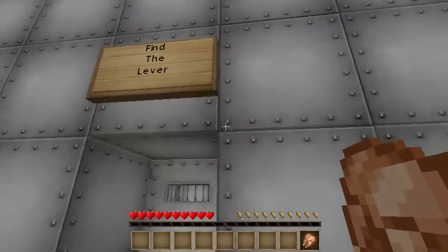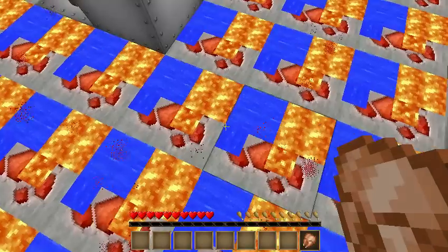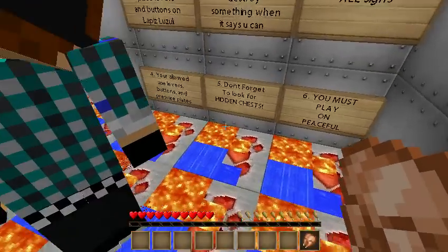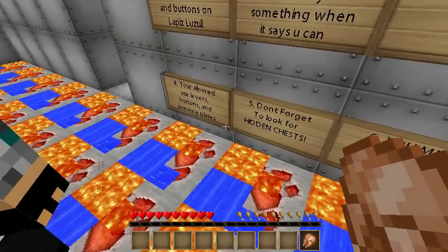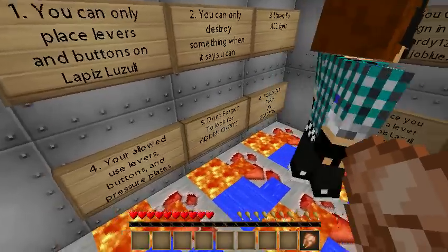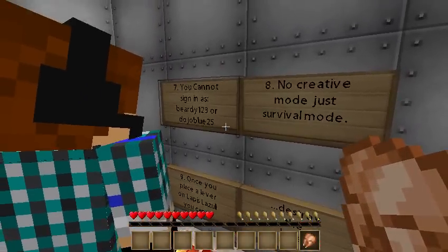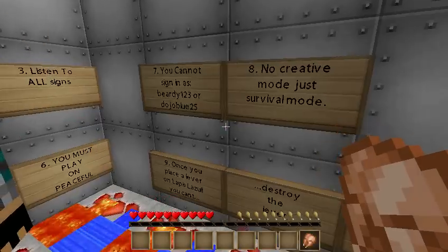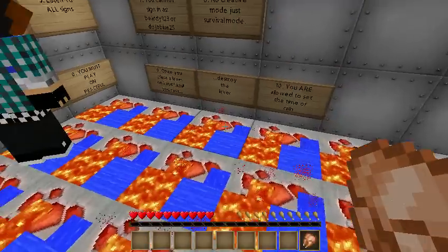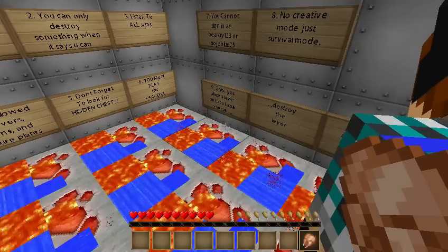Rules: One - you can only place levers and buttons on Lapis Lazuli. Two - you can only destroy something when it says you can. Three - listen to all signs. Four - you're allowed to use levers, buttons, and pressure plates. Don't forget to look for hidden chests. You must play on Peaceful - I think we are. You cannot sign in as Beardy123 or DojoBlue25. No creative mode, just survival mode. Once you place a lever on Lapis Lazuli, you can't destroy the lever. You are allowed to set the time or rain.